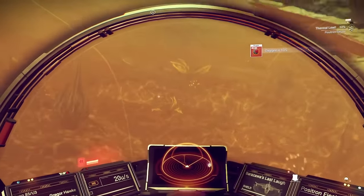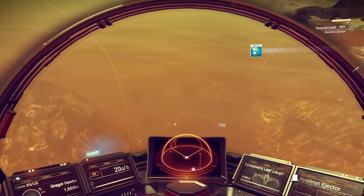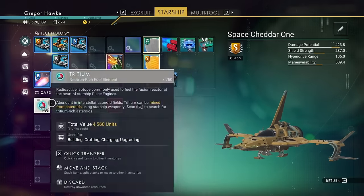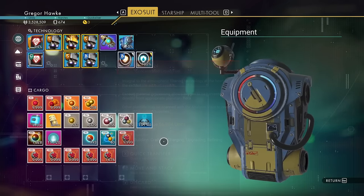This time we're mining for oxygen with the positron ejector, so I'm only going to have to do this for about 10 or 15 minutes to get a whole boatload of oxygen. When I say a boatload, I'm not even kidding — we even got a bunch of cytophosphate and salt, but look at all that oxygen we have now.